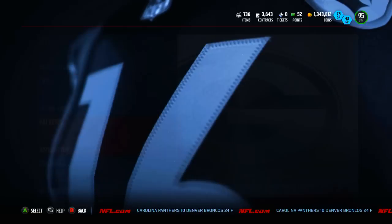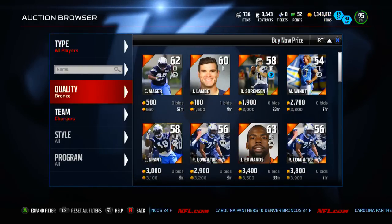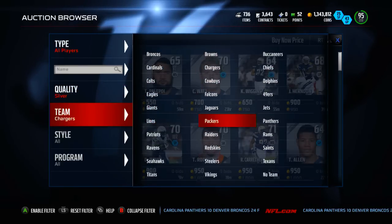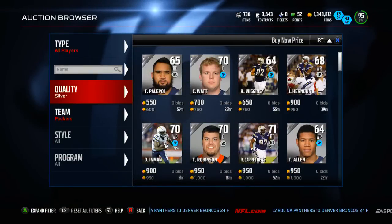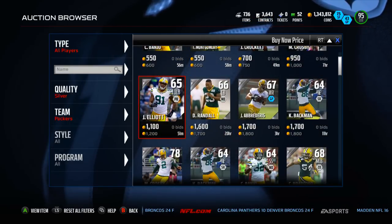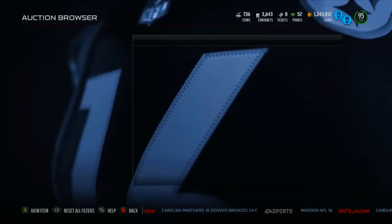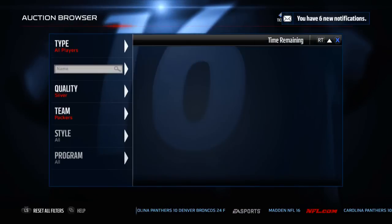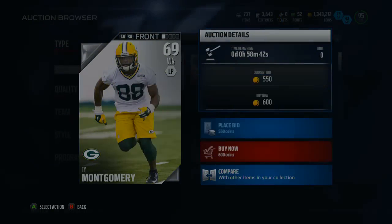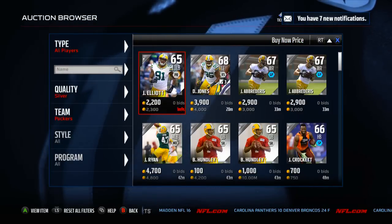Back to the Packers so I can give you a better idea of exactly what I do. I just look through every single team and buy whatever cards are fairly cheap. Set the filters to silver, then Packers. So here we go — 600, 600, 750, 1,000. I would probably buy everything up to this Elliot guy because they're all under 1,500 — that's pretty much the price I set for silvers. You set the price yourself: if you don't want to pay over 1,000, don't buy anything over that. I basically buy anything under 1,500. You can just buy four or five cards at a time and then move on to the next team.